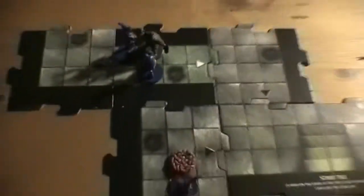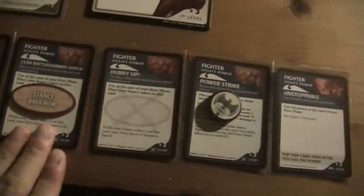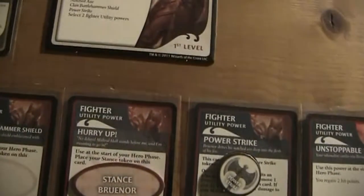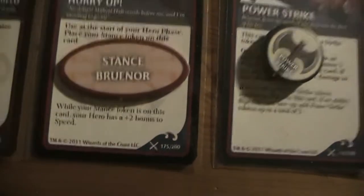There is this Orc Smasher attacking these two guys. My plan is now that Bruno Battlehammer runs with his small legs to the Smasher and tries to kill this guy. He needs to hurry up because as a dwarf he's not that fast. He has speed five but a plus two bonus to speed, and that should be enough to move there.